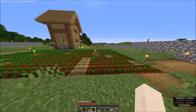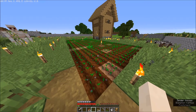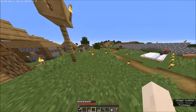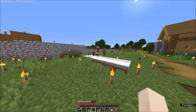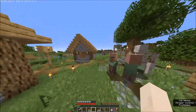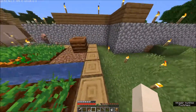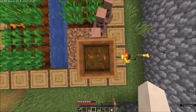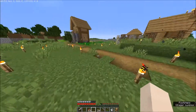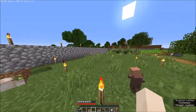Quick update: I just made this farm for wheat, so we can have more wheat to breed our cows, and also have something to make bread out of for the villagers so they can breed. We got another baby so I think we got three now, and I'm just gonna hope that one of them grows up soon so we can get started with our first librarian and start earning emeralds.